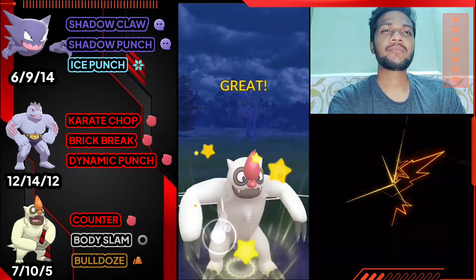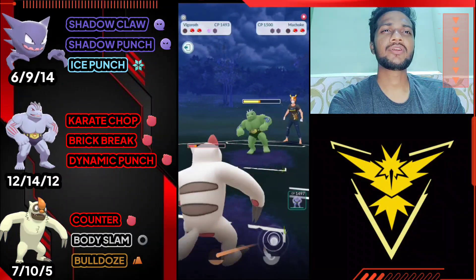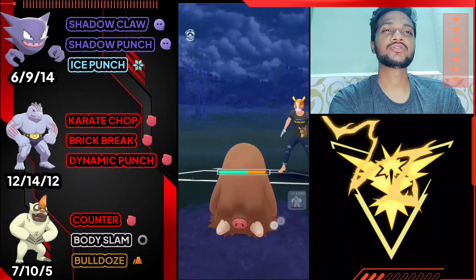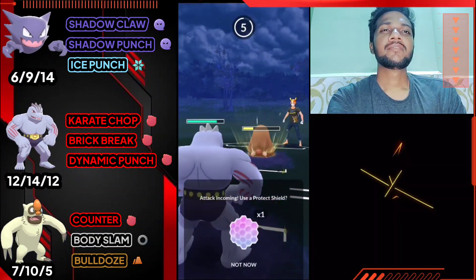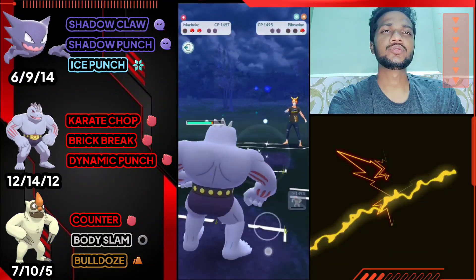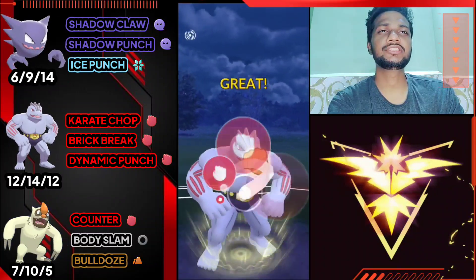Because of lag I just pressed the wrong one. He brings his Machoke too - let's give him back-to-back Body Slam. One more Body Slam but he catches my move on Pilloswine. I have Machoke at the back - he doesn't know. Let's switch to Machoke, farm on his whole health with Karate Chop, build Dynamic Punch energy, and use it directly on his shiny Machoke. We got the Dynamic Punch at CMP tie - GG for us guys.